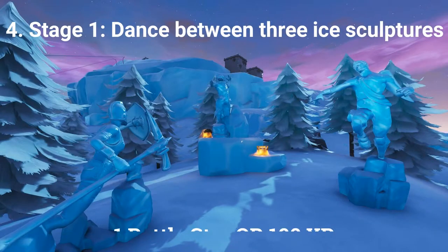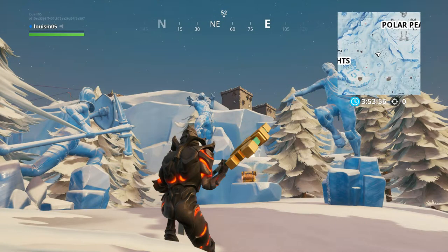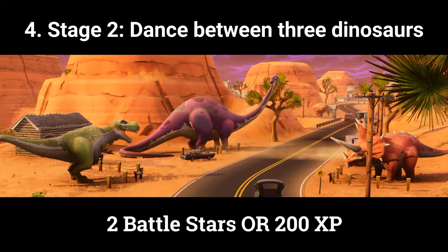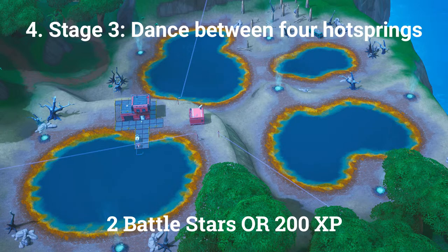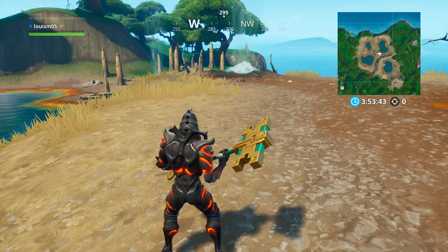The fourth challenge is another stage challenge. Stage 1: dance between 3 ice sculptures (1 Battle Star or 100 XP). Stage 2: dance between 3 dinosaurs — the location is south of Paradise Palms; just stand between them and do any emote (2 Battle Stars or 200 XP). Stage 3: dance between 4 hot springs — located northwest of the Volcano, where there are also some volcano vents nearby (2 Battle Stars or 200 XP), giving a total of 5 Battle Stars or 500 XP.